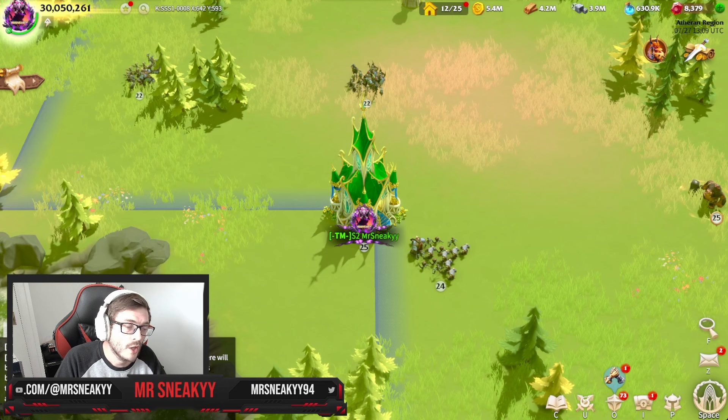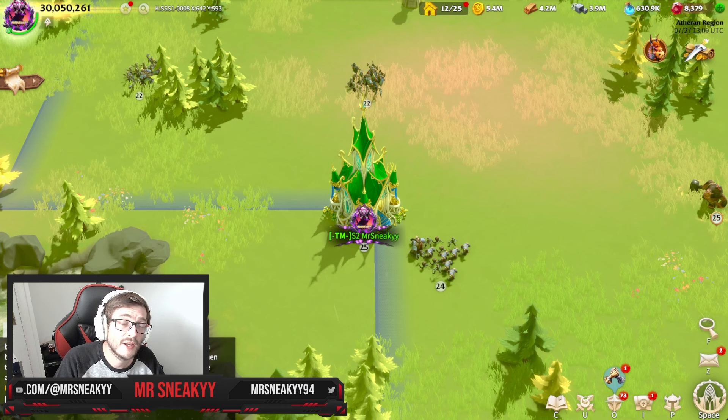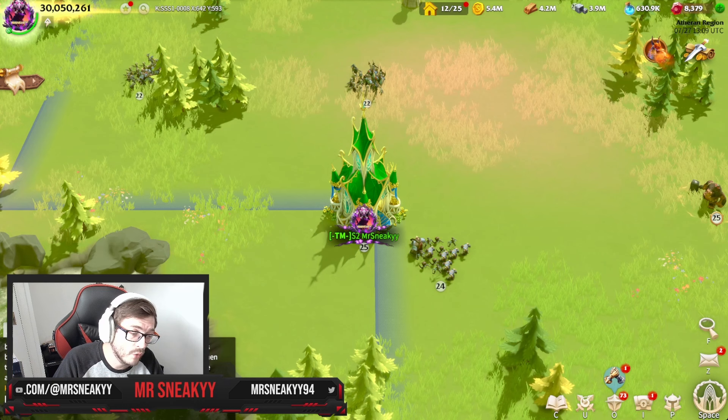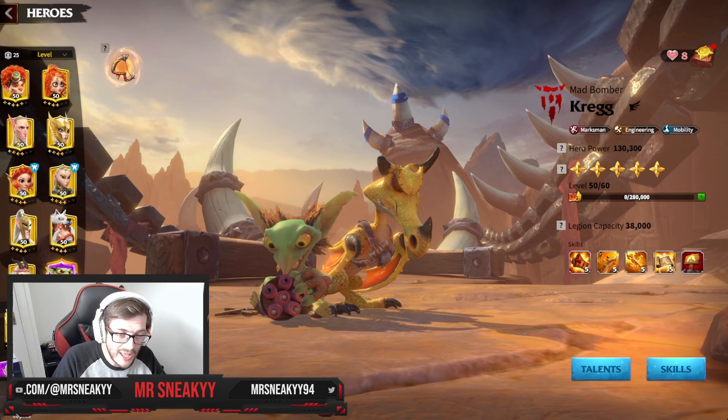Seasons — as you guys know, everything resets. For the very first time, remember that in Season 1, if you're in the Burning Stars campaign and you're a new player, your first Seasonal Reset is the most important one. In this season, what you first get access to is Level 5 and 6 Star Heroes. All Epics can go to 5 stars and your Legendary Heroes are going to go to 6 stars.